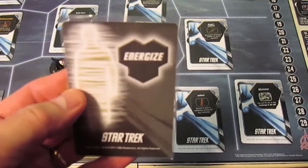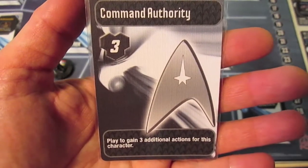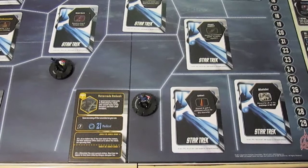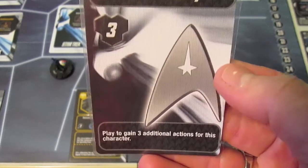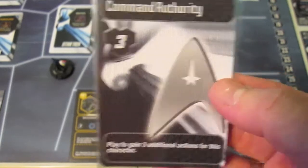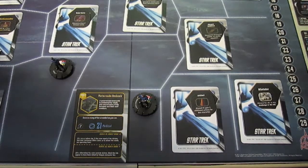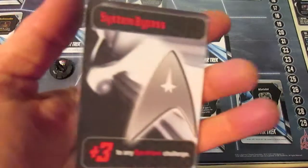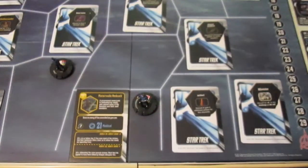He draws one Energize card as his second action, and that is Command Authority - play to gain three additional actions for this character. He plays that right now. He still has one action left, and playing cards does not count as an action, so this gives him a total of four actions. As one of the remaining four actions, he draws a System Bypass giving a plus three on operations - he doesn't need that.